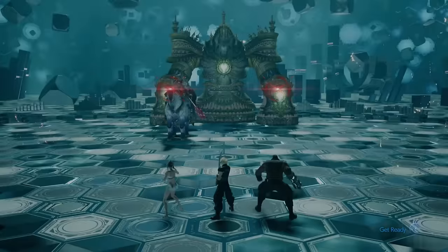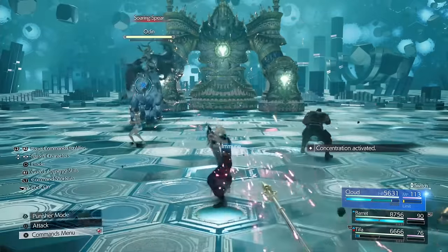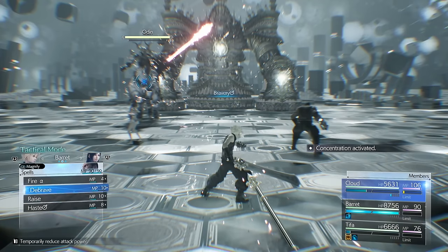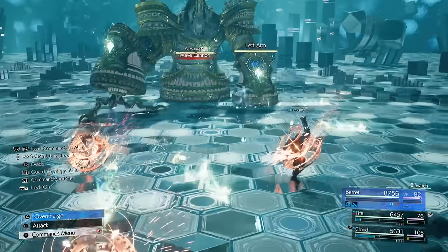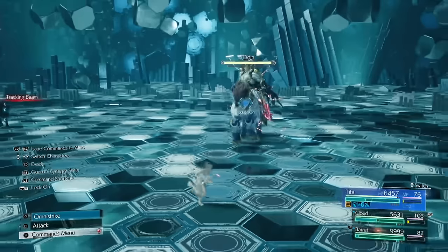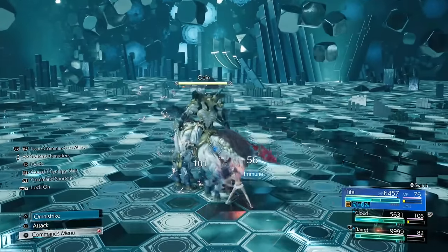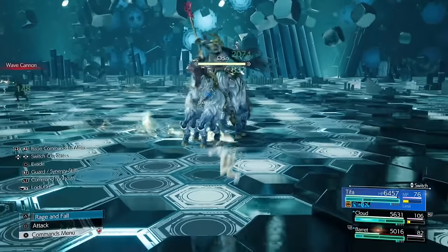This next one can be quite tricky — it's Odin and Alexander. Odin, if he hits you enough, will literally just Zantetsuken you, which is instant death. You want to make sure you parry a lot. You can Dive Kick plenty but you still need decent parry skills, because if he hits you about 6 to 10 times he will do Gjallarhorn's warning and then Zantetsuken the whole group. Once he starts Zantetsuken you have a very small window to stop him.